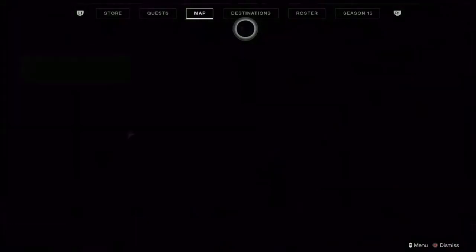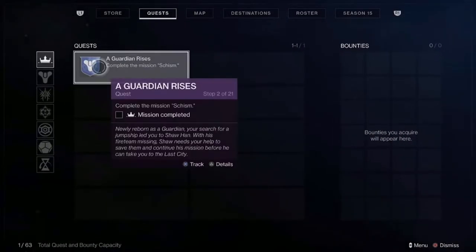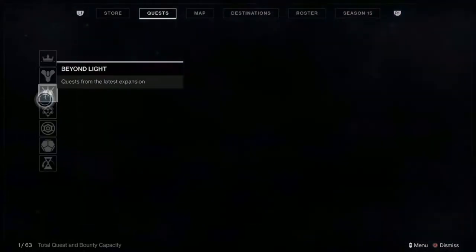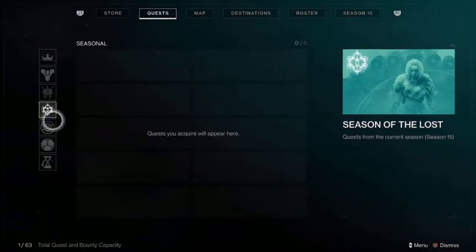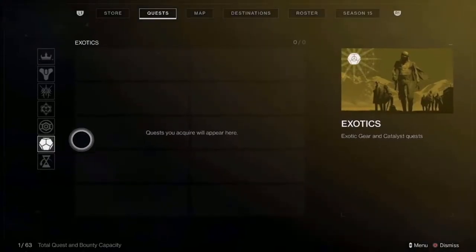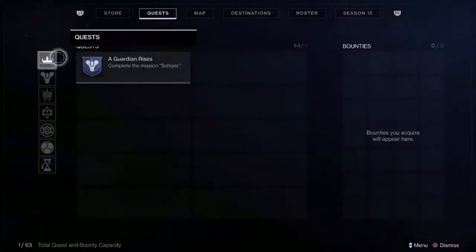You have your quest here, which is Guardian Rises — that's what we're doing currently. You have your new light stuff, which is exactly that. You have Beyond Light, that's an expansion — if you buy it. Your seasonal stuff, which is Season of the Lost, which is season 15. Your playlist activities, your exotic quest lines, and anything that was from the past — so any legacy content would be in there.